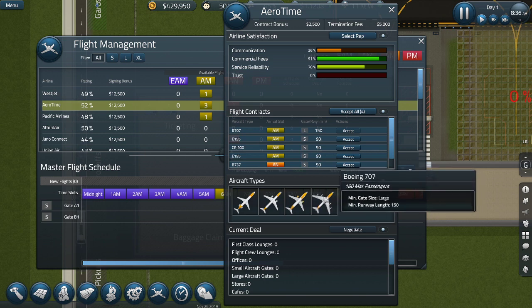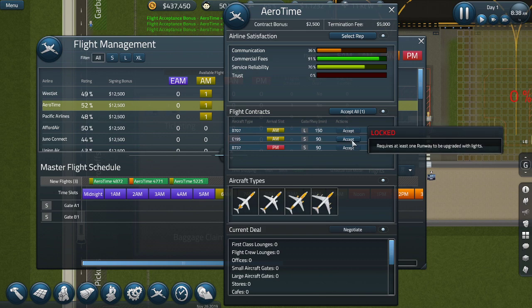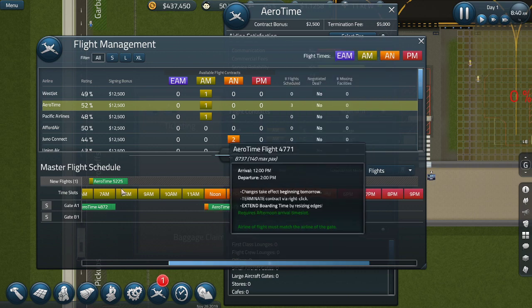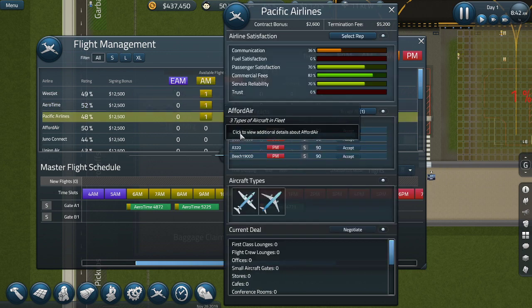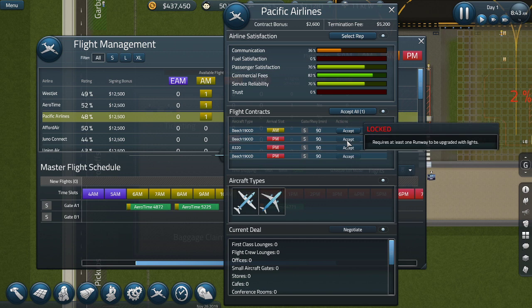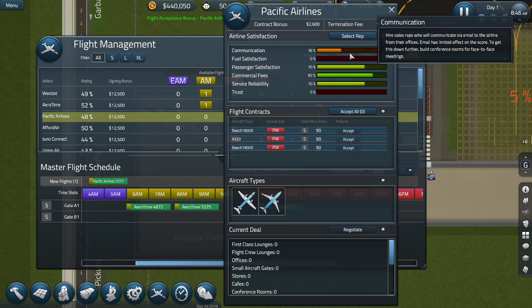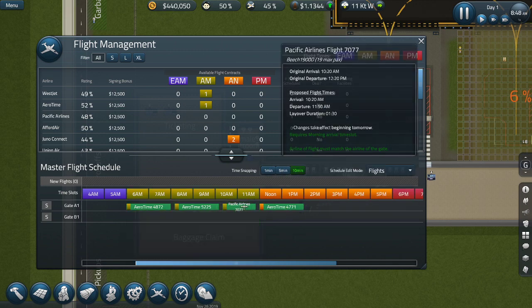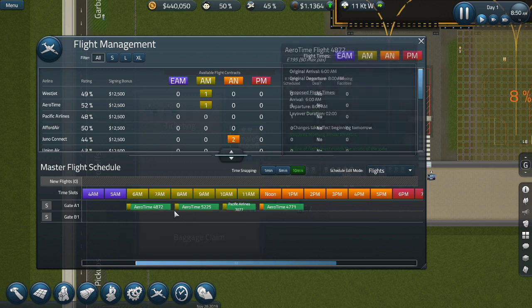The large one is locked at the moment. I'm gonna get one, two, three for now and fix them up. I've forgotten a little bit. We have the Beechcraft 1900 - I'm going to accept Pacific Airlines and an A320. Beechcraft I don't have much larger anyway. These are 75, 70, 90 - I'll keep it this way.